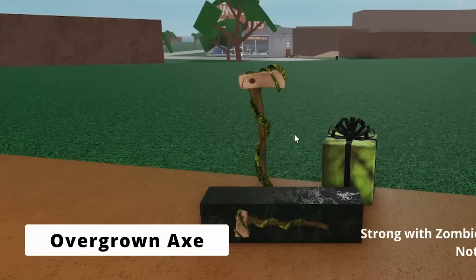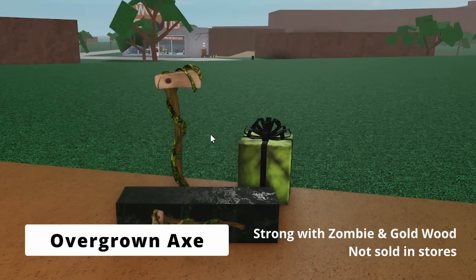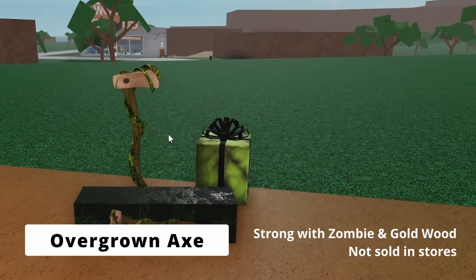And finally in the Christmas axes is the overgrown axe, which was sold during the 2021 Christmas event at Woodruss inside of the murky gift of goo. This axe has the special ability to chop zombie and gold wood with exceptionally high damage. So if you're heading to the swamp, make sure to bring this axe.